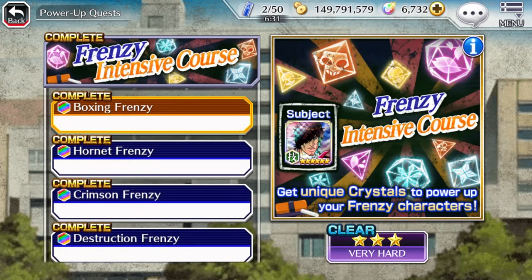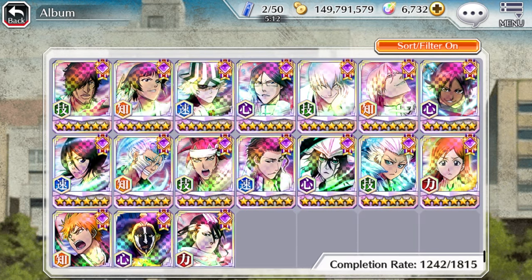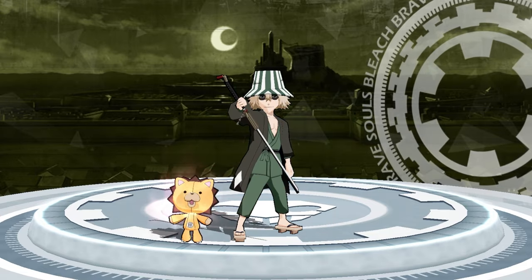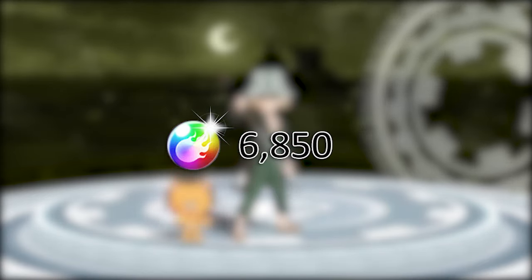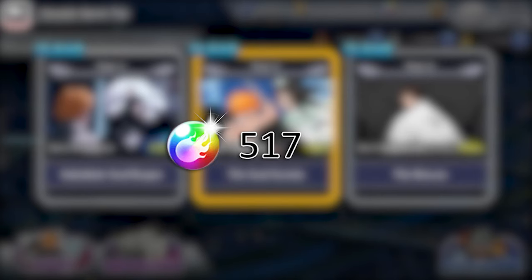And I almost forgot the frenzy characters. There are 17 frenzy characters, which all can be evolved to 6-star, adding 2,125 more orbs. Putting those character numbers with the previous mission completion count, the grand total for event missions is 6,850 spirit orbs. I should quickly mention chronicle quests — completion of all 3 parts will yield you 517 orbs.